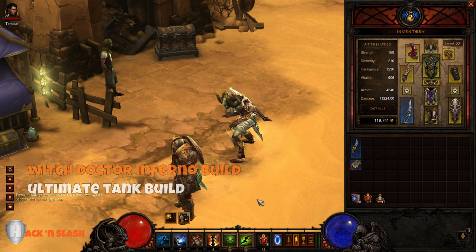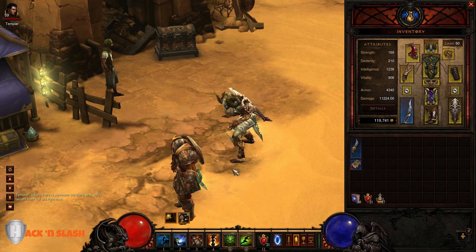Hey guys, it's Ektar from Hack and Slash Gaming. Today I wanted to show you a new build for patch 1.03. It's a tank build, so it's a little different than the glass cannon builds that have been used for 1.03, but after the nerf to Increased Attack Speed it's pretty much made splinter builds useless.